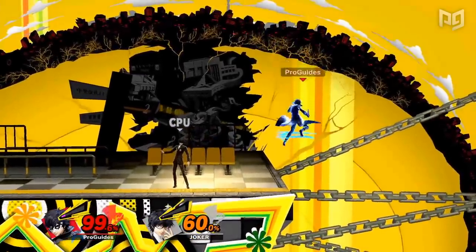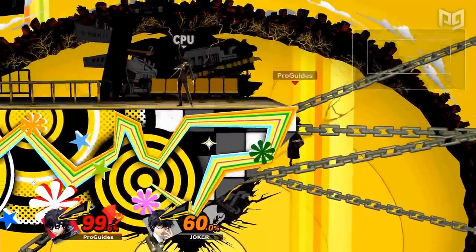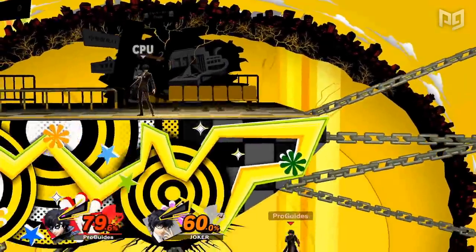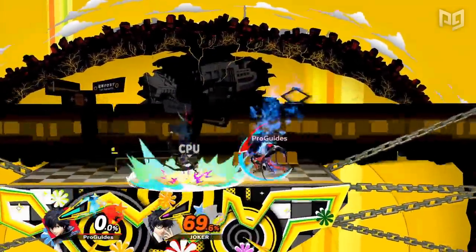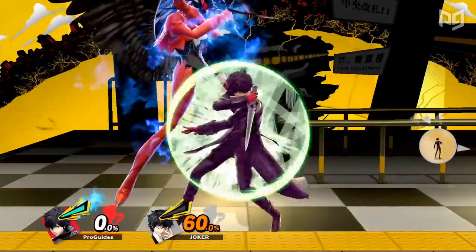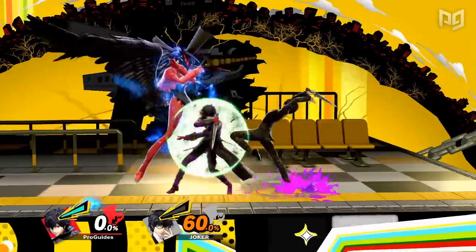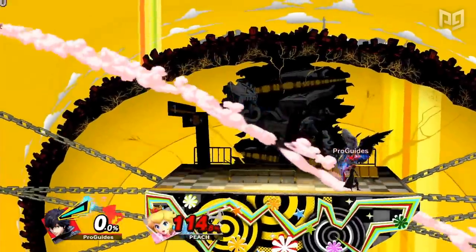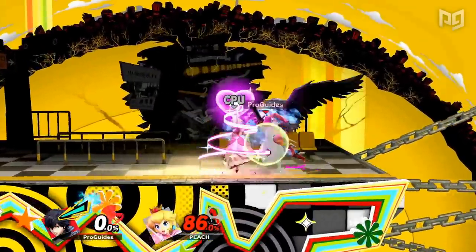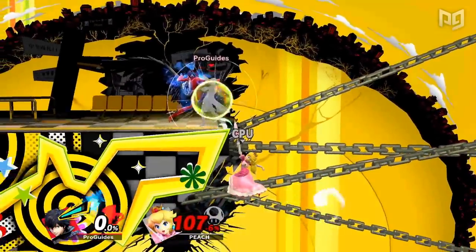A great use for Rebel's Guard is to avoid edgeguards by holding it as you drop down below the ledge. As you pass the ledge, using Aha or Gun is another great tactic to stall an onstage opponent on their way to edgeguard you. With Arsene, Joker's down special becomes Tetrakarn and Makarakarn, which counter melee attacks and reflect projectiles. This counter can be used like any other, but its quick frame data and hit detection range make it particularly strong, even catching some recovery hitboxes beneath the ledge.